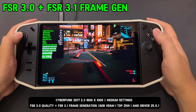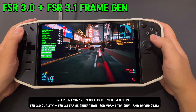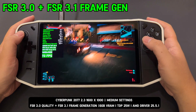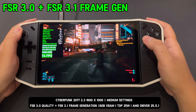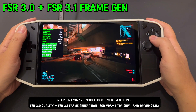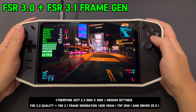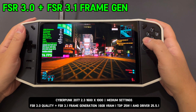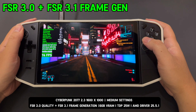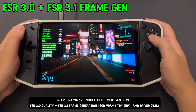Even after updating to FSR 3.1 with frame generation, the gameplay still doesn't feel as smooth as it should. Although the frame rate hovers around 70 FPS, there's a noticeable lack of fluidity compared to native in-game frame generation found in other titles. It somehow feels slightly laggy or inconsistent, which takes away from the overall experience. In my opinion, if you're playing this game, Lossless Scaling's frame generation remains a solid and more reliable option. It delivers a noticeably smoother and more responsive gameplay experience, making it the better choice despite the improvements brought by FSR 3.1.